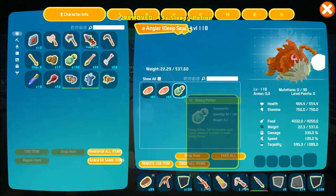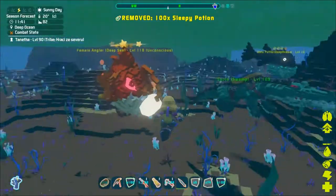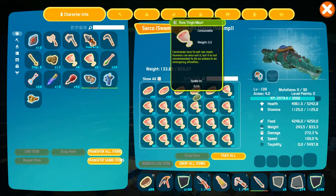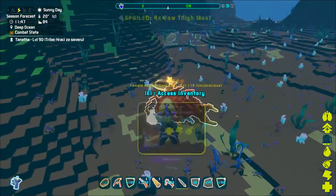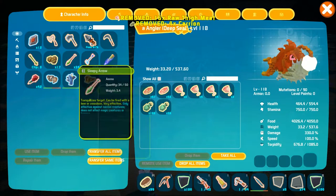It is important to keep an eye on their torpor, as the angler wakes up quite fast. Have some sleepy potions — or at least narco berries — so you can keep them asleep while waiting for them to get tamed. Simply place the potions into their inventory, select them, and press the remote use item button.